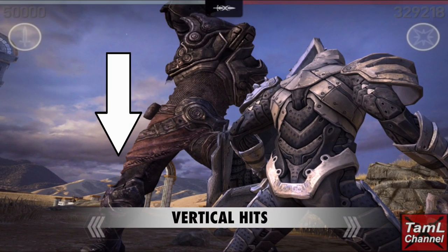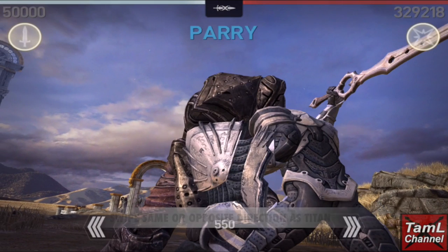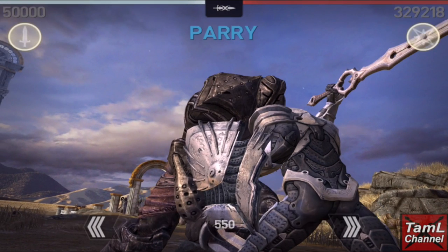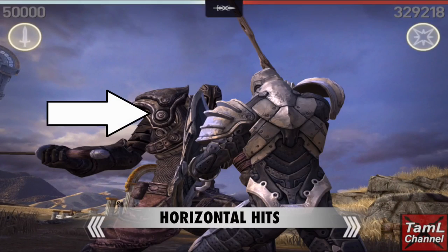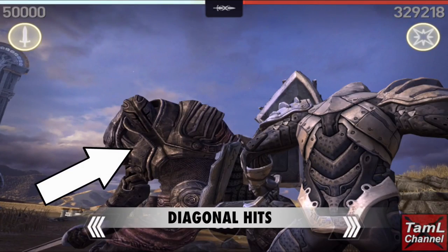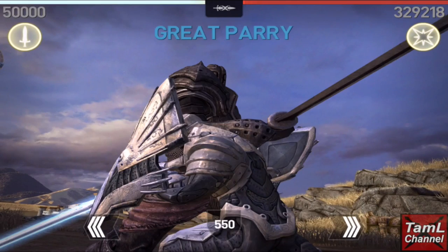The titan does vertical hits, which is down to up or up to down, and you need to swipe in the same or the opposite direction as the titan. They also do horizontal hits, either left-right or right-to-left, and lastly diagonal hits, which can be down to up or up to down on both sides.